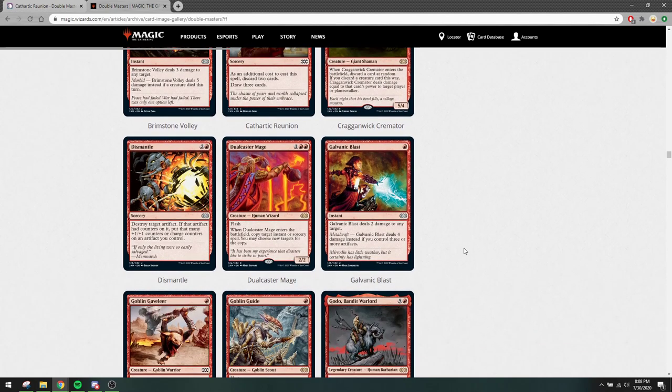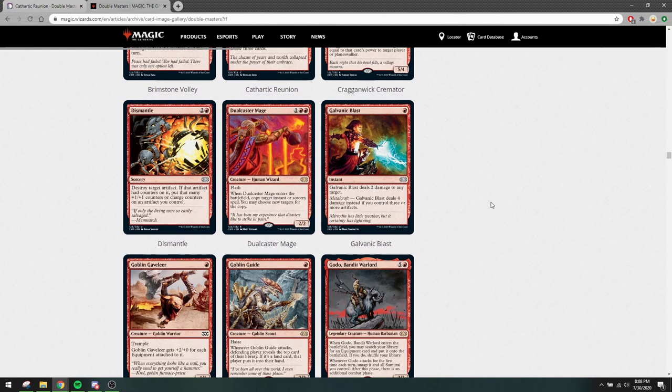Kuldotha Rebirth — this was upshifted to uncommon. This card is amazing in the format — it's being played in Affinity and Boros Monarch. Again, if you want to have your playset of Kuldotha Rebirth, this is a good moment to grab them. I saw that the foils of this in paper are very expensive, so maybe you can grab a couple.